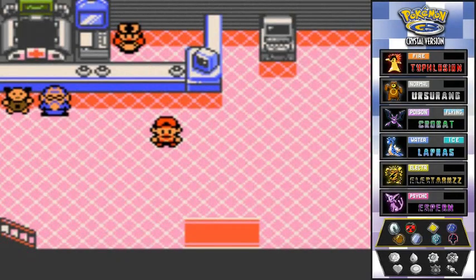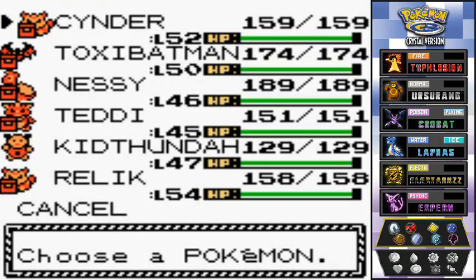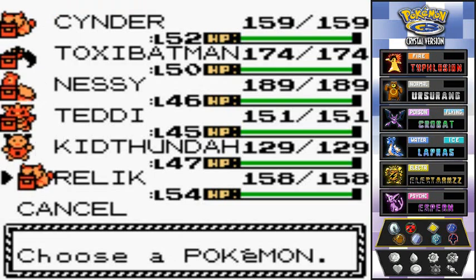What's up guys, it's me your host Draven, and welcome to another episode of our Pokemon Crystal Walkthrough. It is finally time to go and take on the Elite Four. After a long time training your Pokemon, it is finally time. I pretty much got my Pokemon to a very nice level — three of them are at level 50s while everybody else is in the late level 40s.